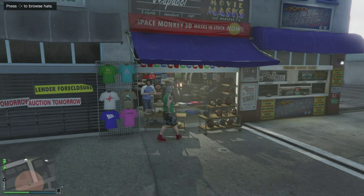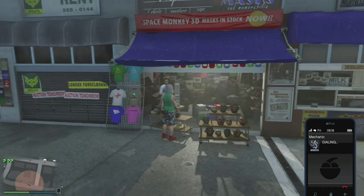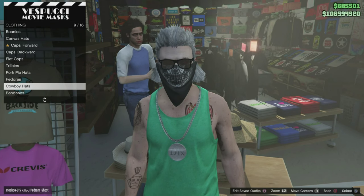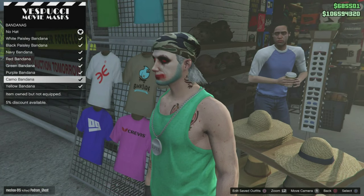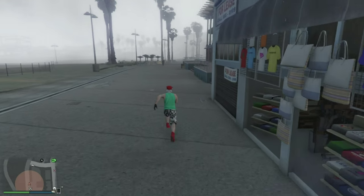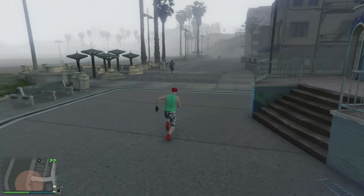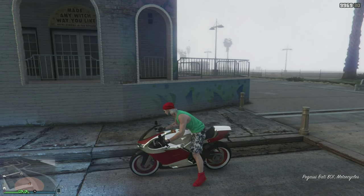Now wear the bandana that you want to wear with this same outfit. Call your mechanic for your bike or get any bike for this glitch. Wear the bandana you want — I'm going for this red bandana. Move to your bike and make sure the auto bike helmet is turned on, then sit on your bike.